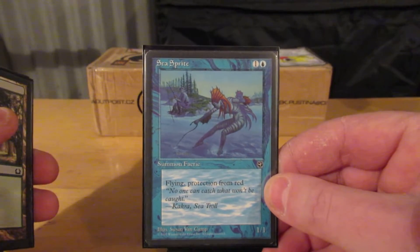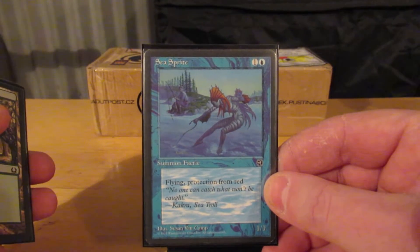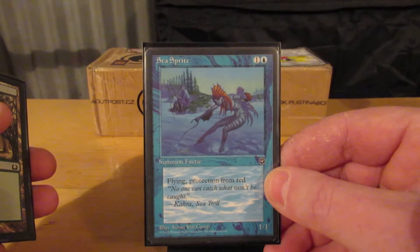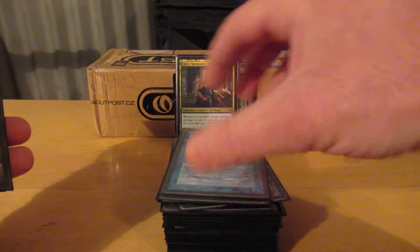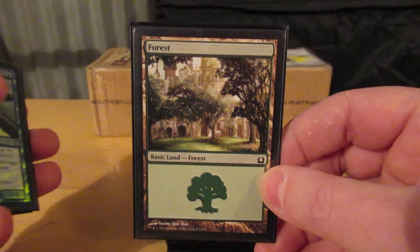Now Seesprite — a one-one with protection from red and flying. Somebody has a big nasty dragon, I can block it. Somebody has big nasty dragons and I want to kill them, I can get past them. Unless of course they're monocolored dragons and they're not red, in which case I need to rethink my strategy.